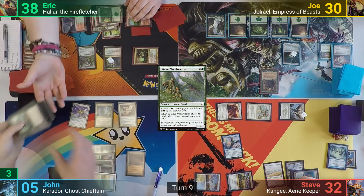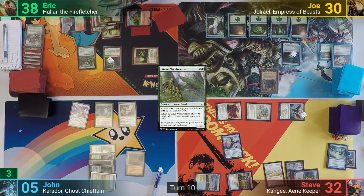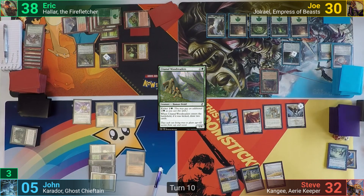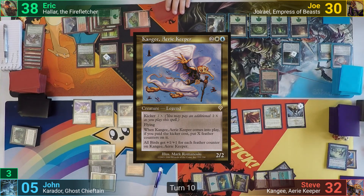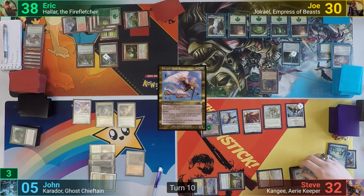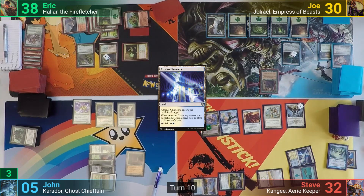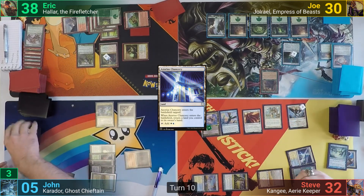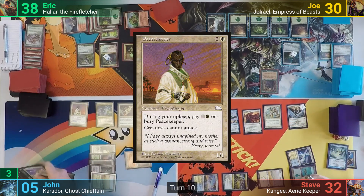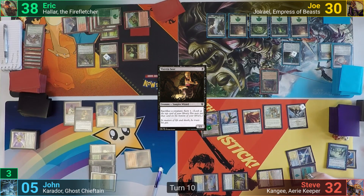One of those cards is a Forest, and Eric asks to look at John's yard as he passes to Joe. Joe draws but doesn't seem to be hitting any action and passes to Steve. Steve untaps, counts up his mana, taps enough to play Kanji kicked once, then plays out an Azorius Chancery which bounces a basic back to hand. He declares he'll move to combat, but before leaving the main phase John sacrifices the Reviark, bringing back Peacekeeper and a Viscera Seer. This shuts down Steve's plan of beating John to death, and Steve passes.